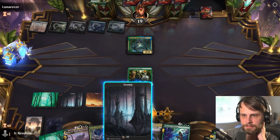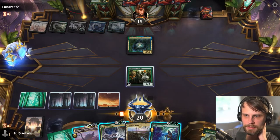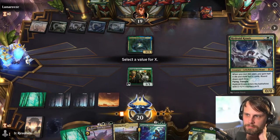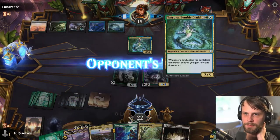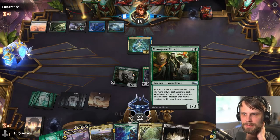How do we want to do this? Let's do this — we can do this for four, which seems pretty good. Let's go ahead and Hydroid Krasis for four, gain a little bit of life, get a 4/4 on the field, and of course draw a couple cards here. That actually seems pretty good. 'Doesn't share a creature type with a creature card in your library' — I'm still learning these odd cards here.